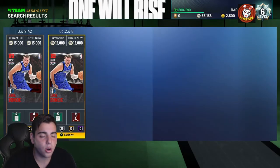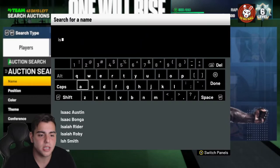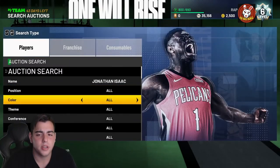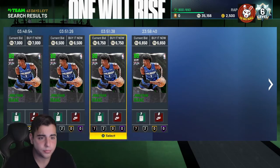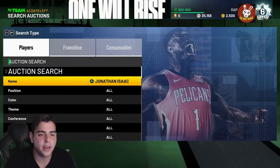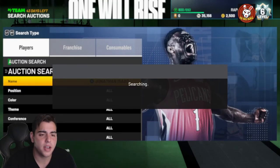Let's check out Isaac - he's a 6'11 small forward, going for 6500 MT. Pretty expensive for an emerald. You will not see this pricing at midnight. At midnight I will be opening a hundred dollars of packs, so you will see a huge pack opening.